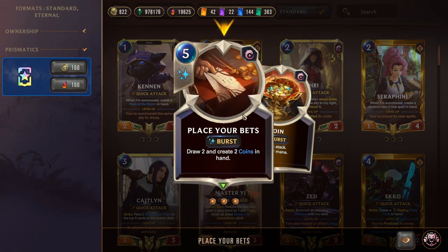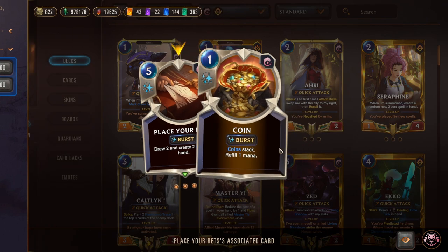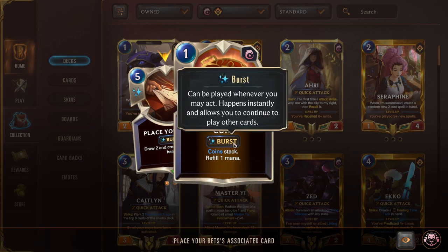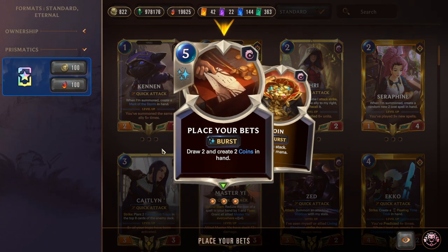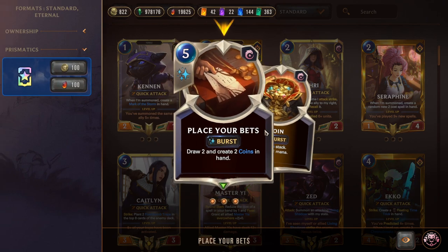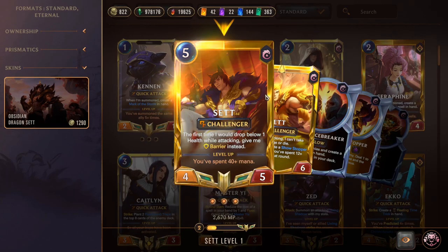Place Your Bets is one of the key cards we abuse with Karma. It draws four and creates four Coins. If Karma double-casts it, that's eight Coins, meaning eight extra mana for the turn — so Place Your Bets with Karma essentially means draw four, gain eight mana for the turn. You can continue playing Coin cards to refill mana again and go pseudo-infinite. When Karma is leveled and generating Coins, it feels really really strong.